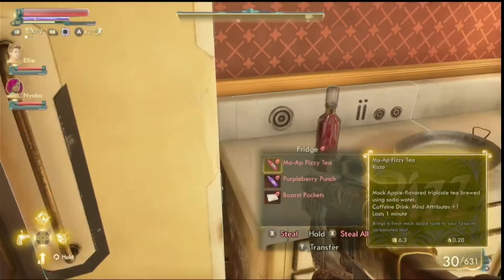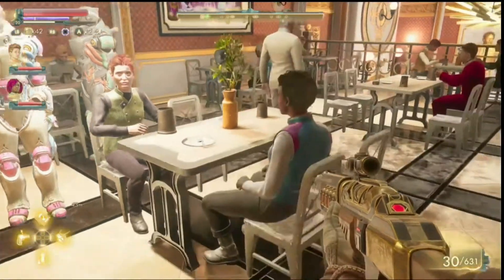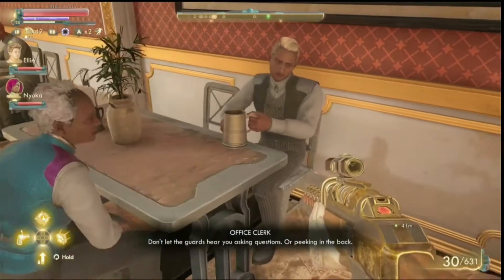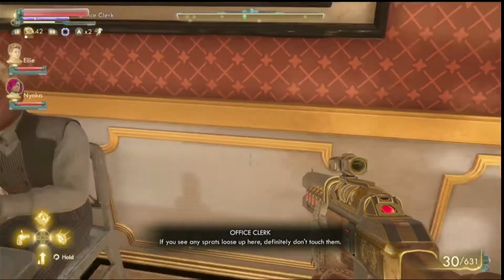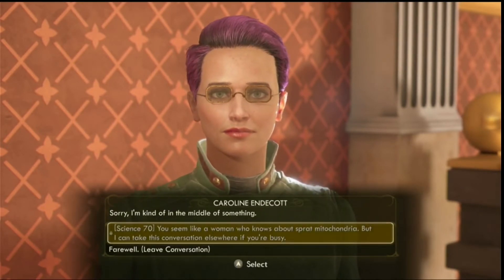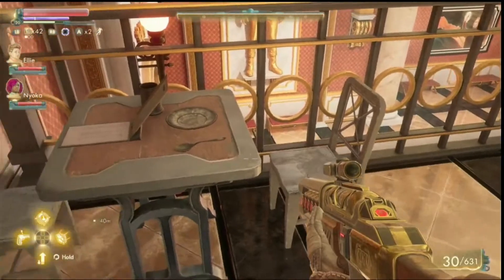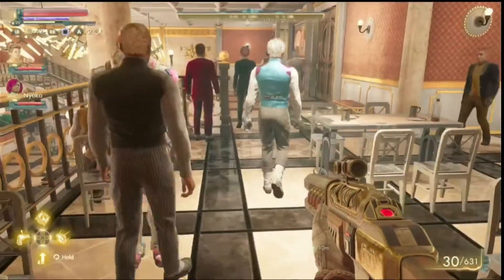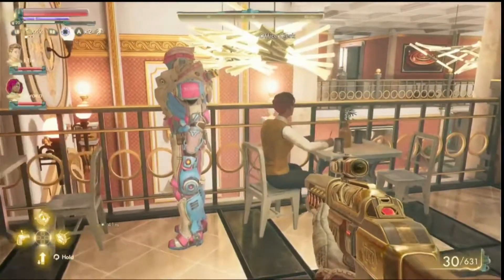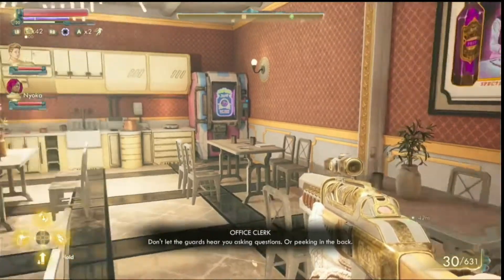I'm not going to steal — a lot of people around me. Right, got my sights on you. I don't see — we're clearly missing something. 'Don't let the guards hear you asking questions or peeking in the back.' 'If you see any sprats loose up here, definitely don't touch them.' Sorry, I'm kind of in the middle of something. Science of 70. So clearly something's going on — the heck, everybody just leaving? Okay, bye bye everybody.